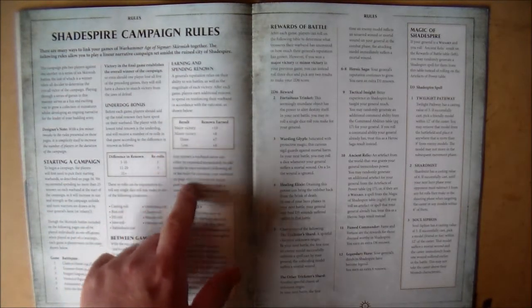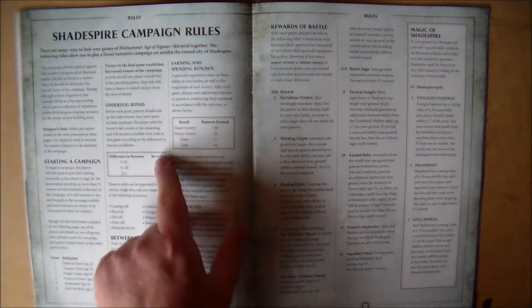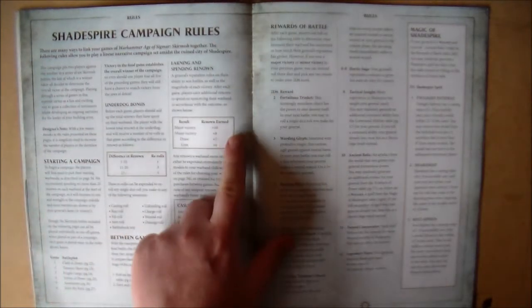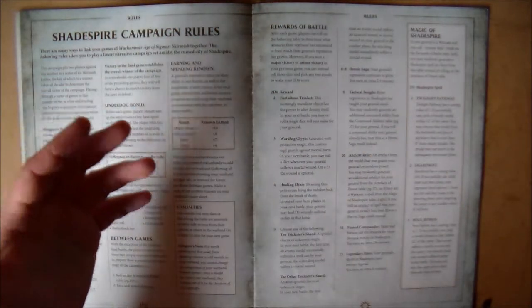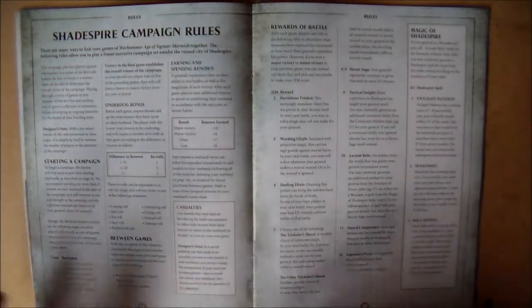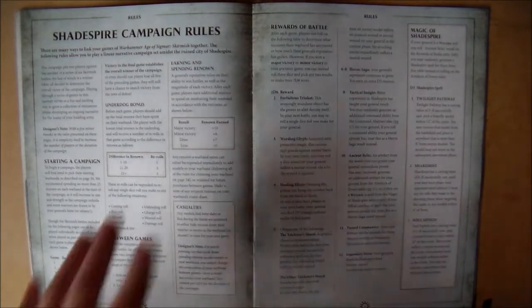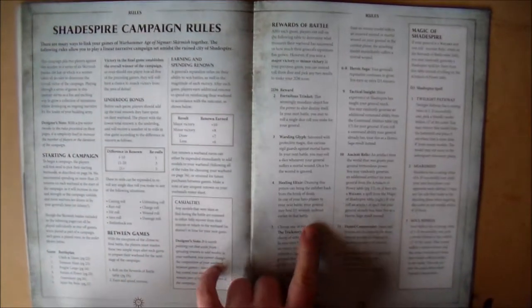For a major victory you get 10 renown points, then you can spend it on new models or new members for your warband. One of the rules is that once you add a new person to your warband they have to stay there - you can't switch and change them through the campaign. But again you can change that to a house rule if you want.